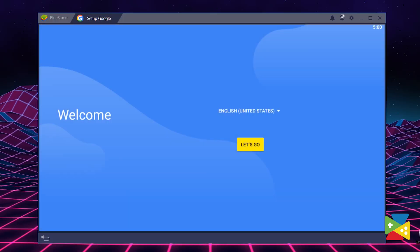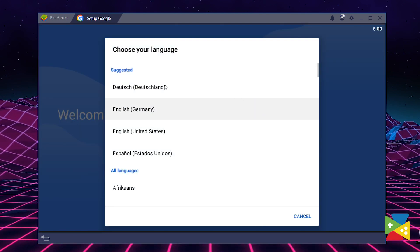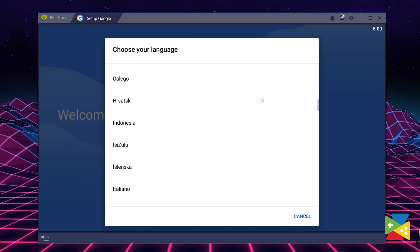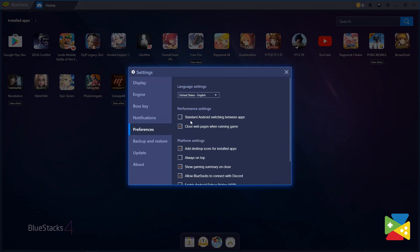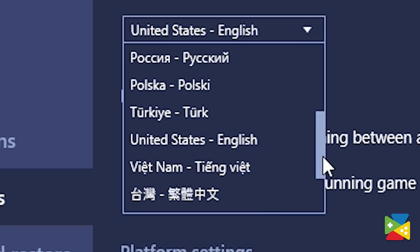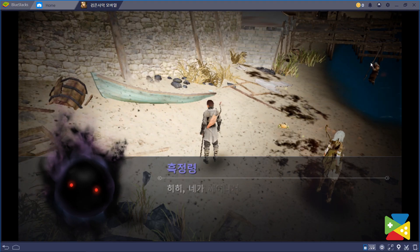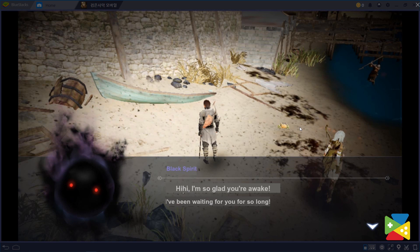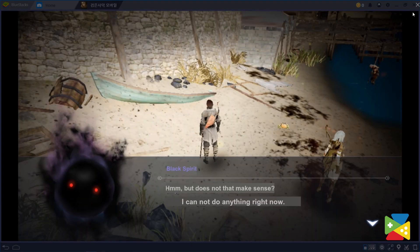First, let's discuss how the target language — the language you want to translate to — is determined. BlueStacks uses the language setting that you select during installation. So if your BlueStacks language is set to English, the translation result will be displayed in English too. You can change this by selecting a different language in BlueStacks settings. Therefore, you can translate any game to any language supported by BlueStacks. The translation result will be displayed according to your language selection, whether you're playing a game in Chinese, Spanish, Korean, etc.